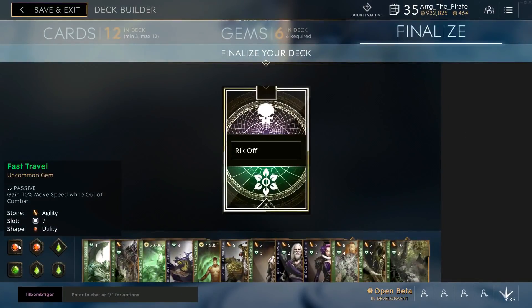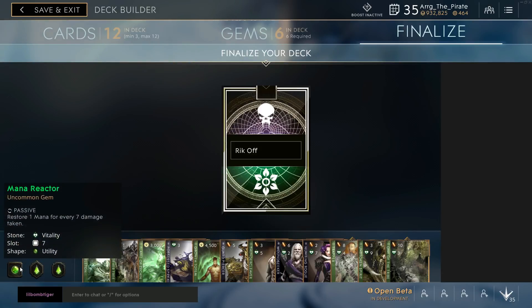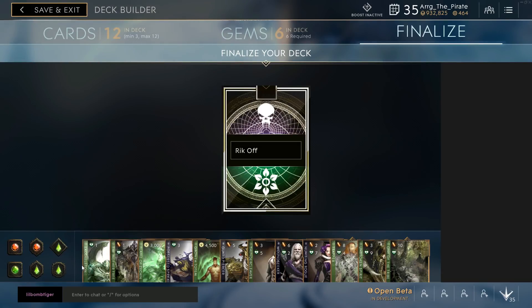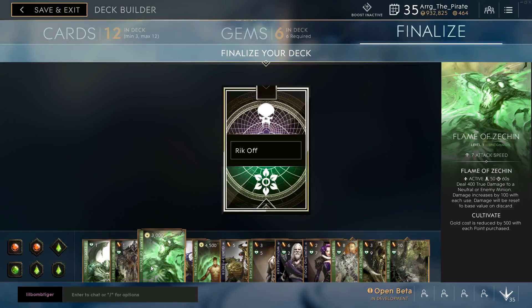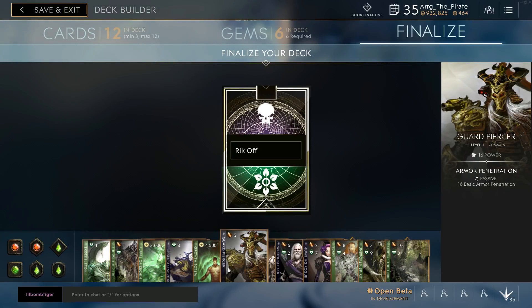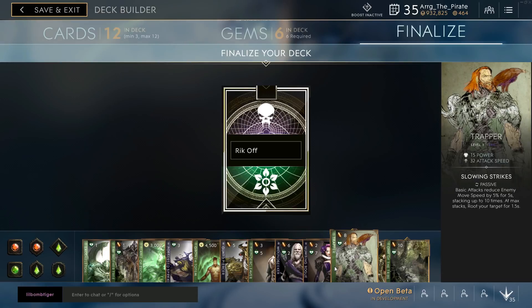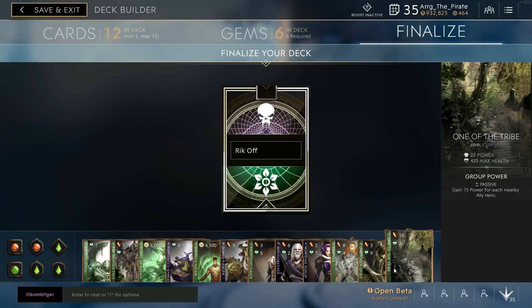I have Fast Travel, Mana Generator, Healing Towers, Mana Reactor, Damage Return, and Ferocity for my gems. For my cards, I have Exoskeleton, The Mother Tree, Flame of Zetchen, Possessed Sprykin, Growth Totem, Guard Piercer, Thundercleaver, Wound Seeker, Numbing Rogue, Trapper, Unbroken Spirit, and lastly One of the Tribe.